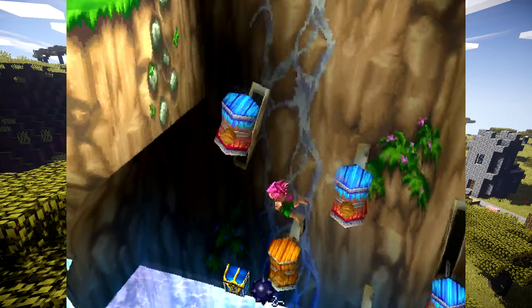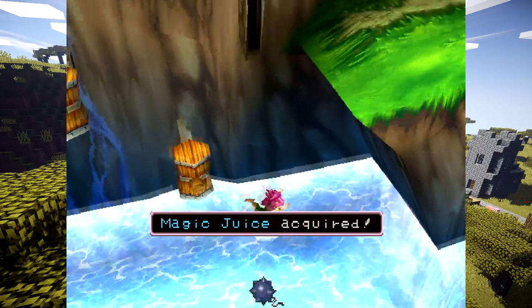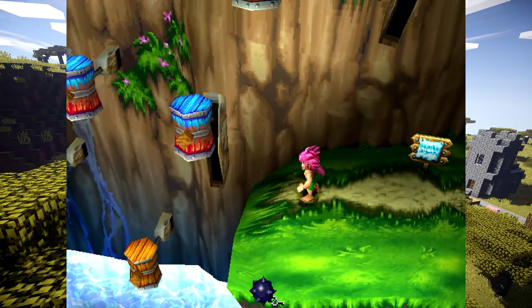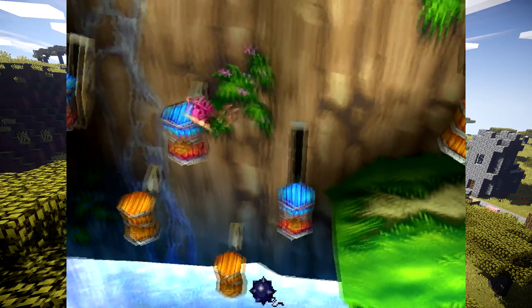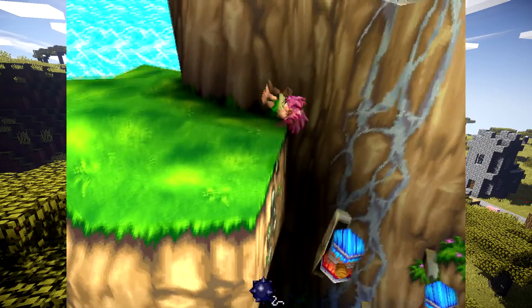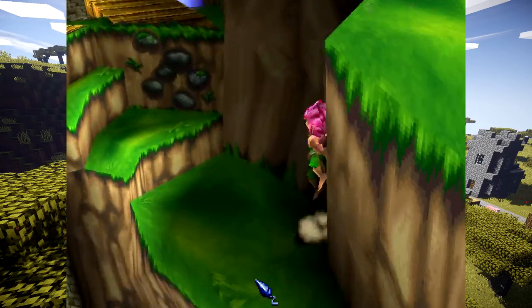I wanted to grab this blue chest real quick and hopefully not fall. I did — never mind. So I realized in the last episode of the Water Temple, we still had a pig bag to get. We were way ahead of ourselves when we defeated the evil ghost pig.